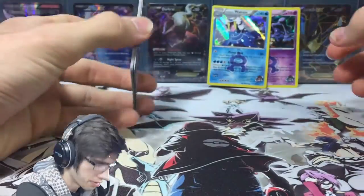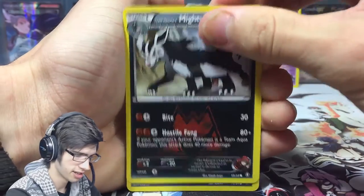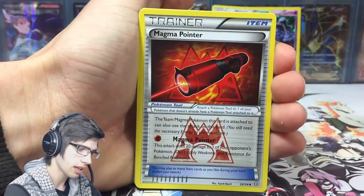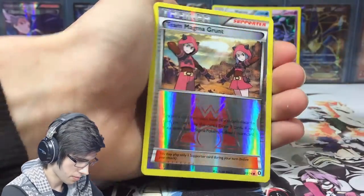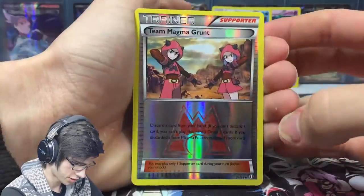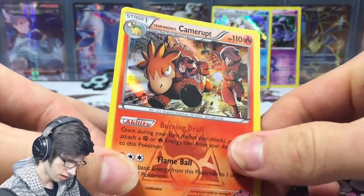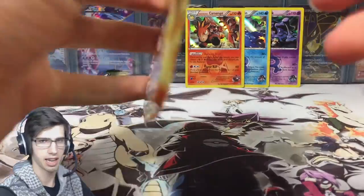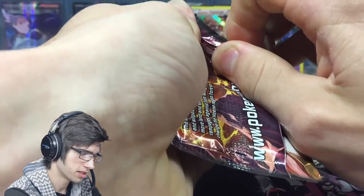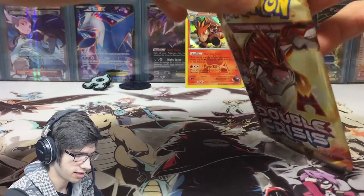We didn't really show Walrein too much love, did we? But anyway, Walrein — we'll probably see it again. They tend to throw like double-ups of the holos in the blisters every now and then. But we've got a Team Magma Grunt reverse — look at the shine on that reverse! — and a Camerupt holo. There's nothing too crazy about these holos because they're almost guaranteed.